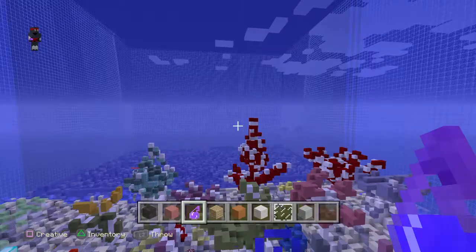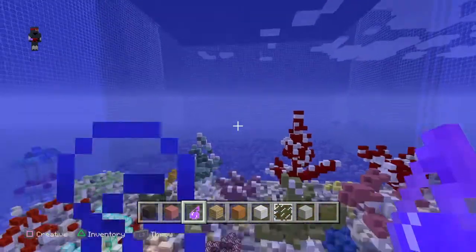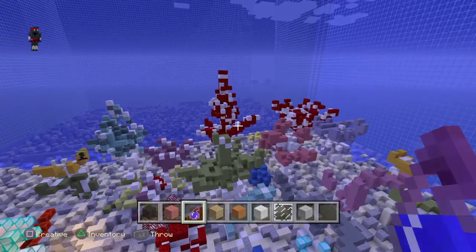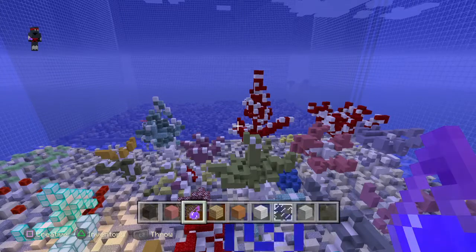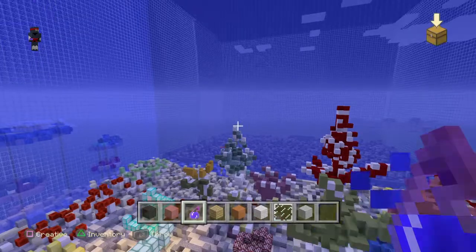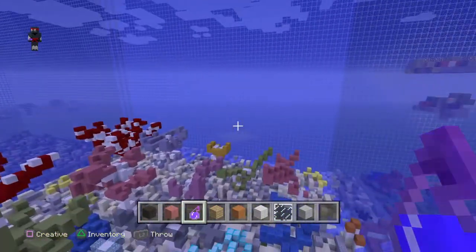Areas that were destroyed will now leave shores unprotected. Reefs tend to protect shores from oncoming wave action, and they dissipate waves by 97%. This protects the shore from erosion. So not only will reef erosion affect the reef, but it will also affect the shore.